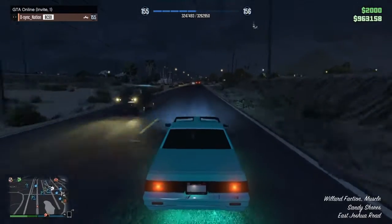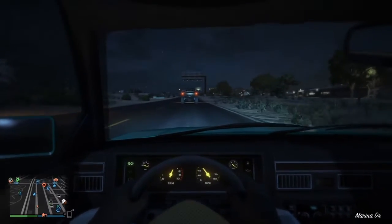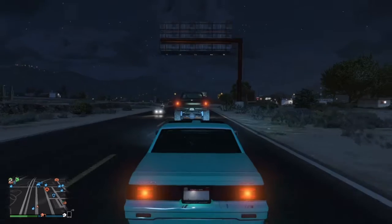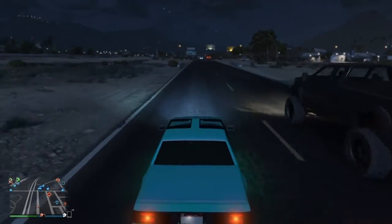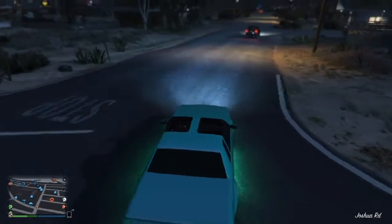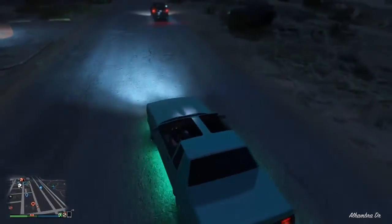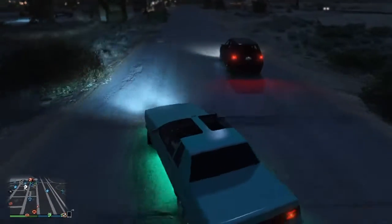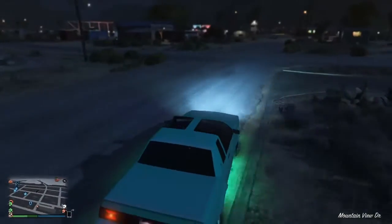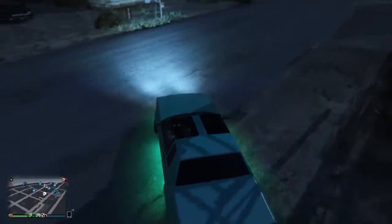At number four we have the Willard Faction. As you can see it is a muscle car, it is relatively fast. The speedometer and tachometer are kind of hard to see — I guess you can lean down and you can see them pretty easily. This is going to be number four because of the way it drifts. I did a video with this car a long time ago showing y'all how to stance it, but it got like no views. It's around 60-something thousand.